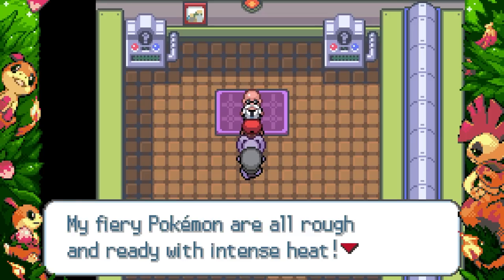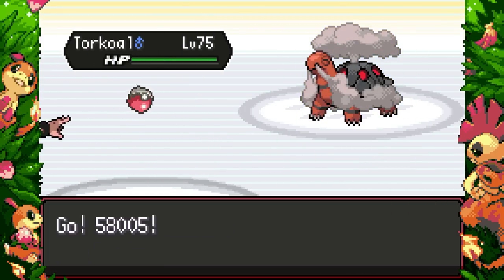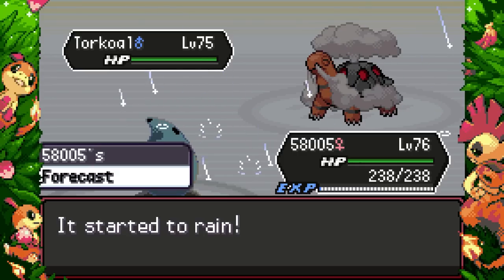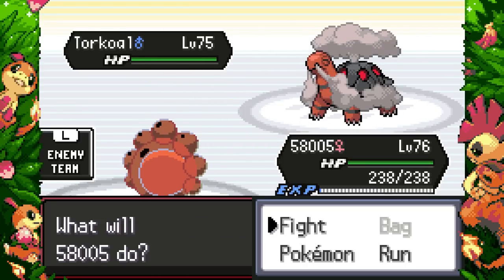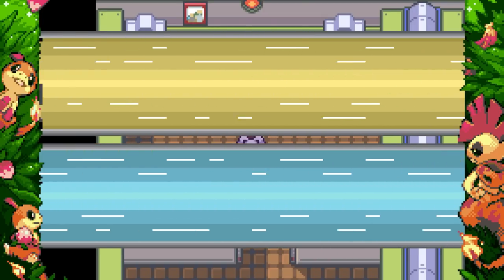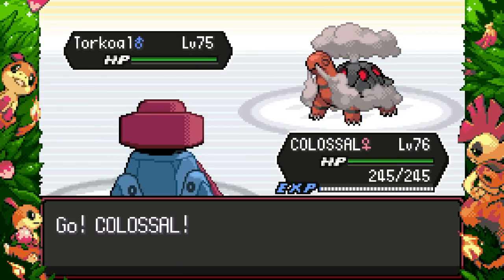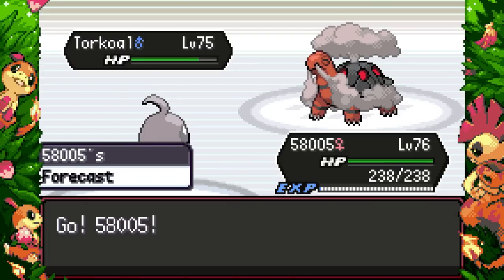Blaine: 'I'm the red-hot Gym Leader of Cinnabar City — my fiery Pokémon are rough and ready with intense heat! All challengers better have a Burn Heal!' Alright geezer, Torkoal okay. The slower Pokémon usually wins the weather war, so unfortunately we lose it with Castform — that's part of why Torkoal is such a good weather setter. We don't need Castform; let's lead with Colossal.